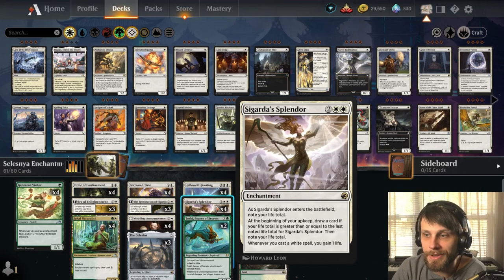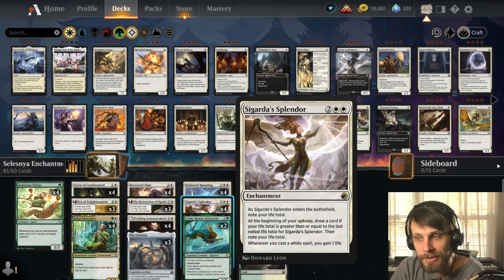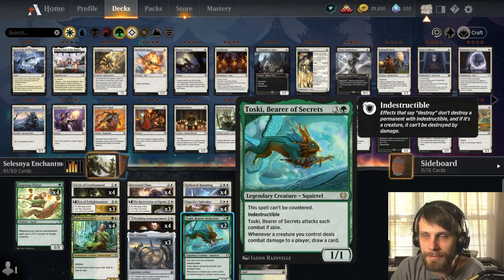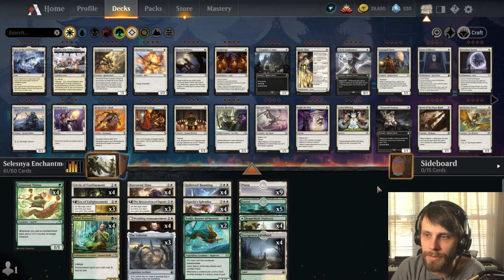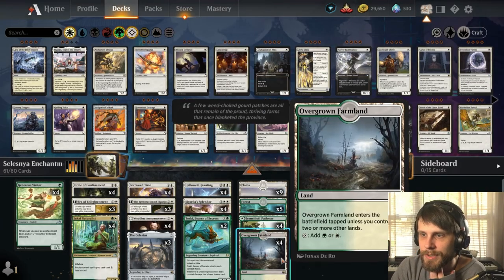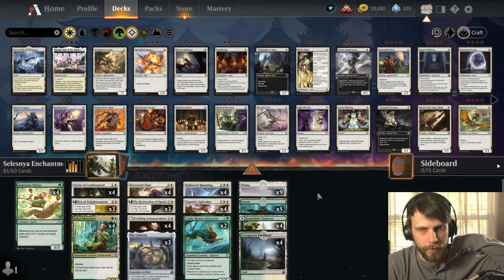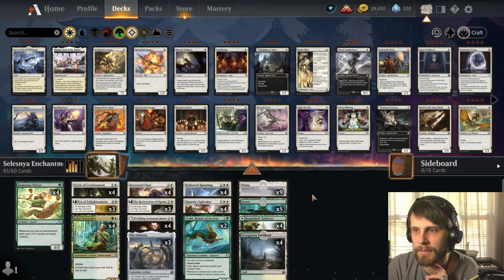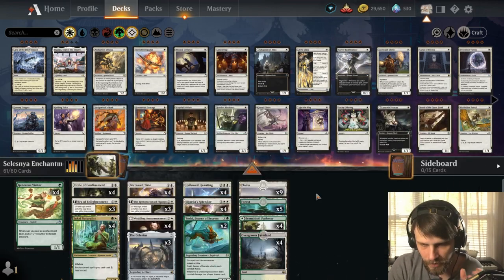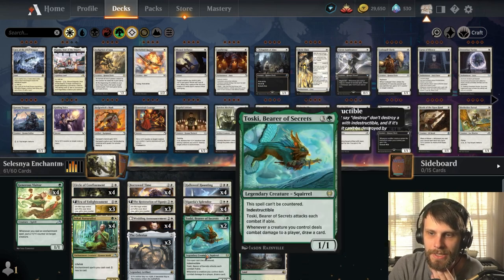We've got Cigarda Splendor, which hopefully gains us a little life for every white card we play and also potentially draws us extra cards to keep us going. And in the card draw department, we also have Toeski, Bearer of Secrets — just a phenomenal card. If we can get it powered up, it makes it really hard to deal with. We're running 22 lands, down from the standard 24, but we're trying to cheapen up spells and we do have Celestis for ramp, so I like this deck.